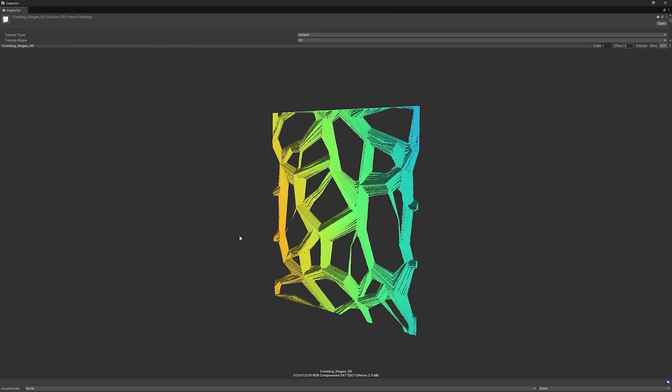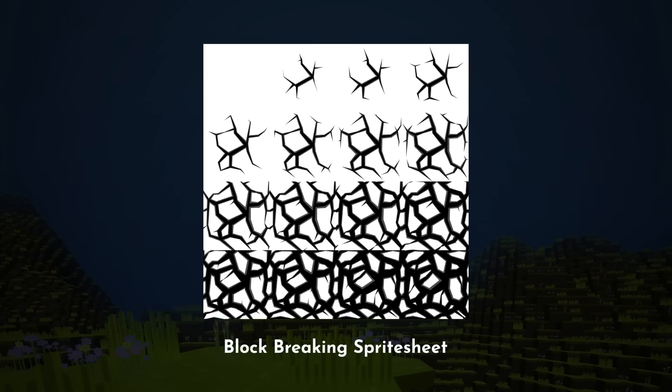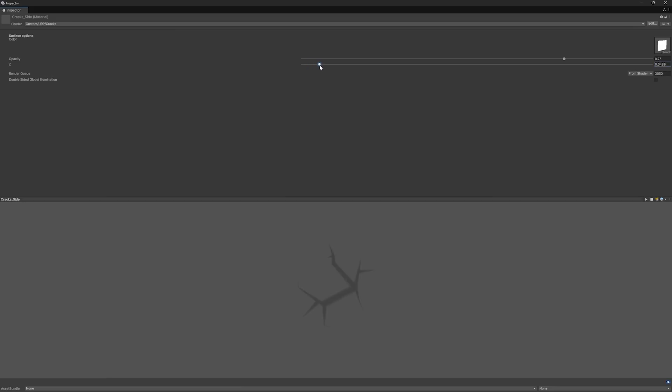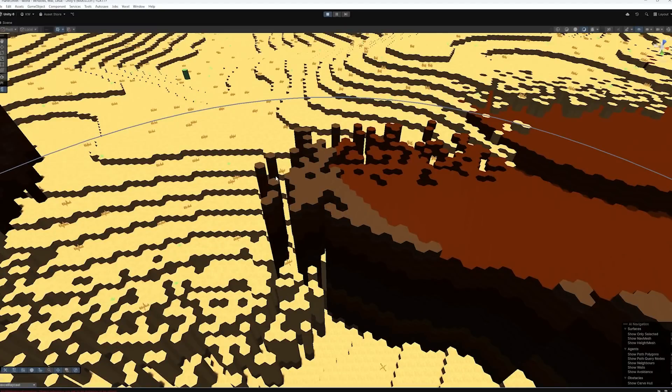The first step was to create a breaking animation. I chose to use a 3D texture for this with 16 different stages of the block cracking. Because it's a 3D texture, I can change the Z value to smoothly interpolate between all the stages, giving us a smooth effect.